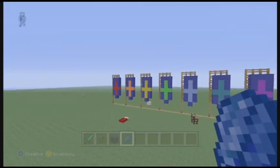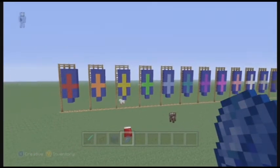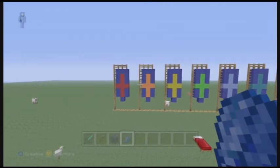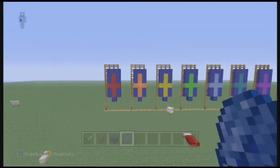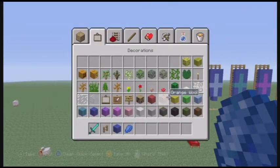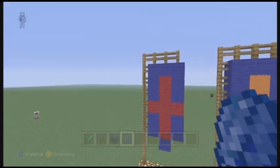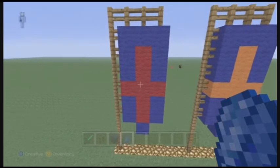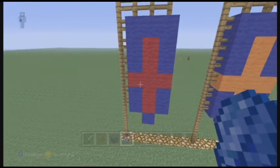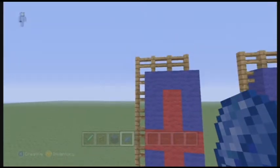Behind me, I have all the flags — well, all the different combinations of what colors there are. I basically went through with all the colored wool, except for blue on blue, because that would be just too bland. So this is the type of style flag we'll be going with, with the colored cross in the center and then blue surrounding it, displayed on fence posts most likely.